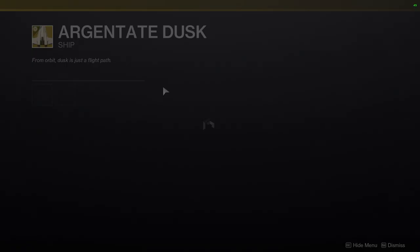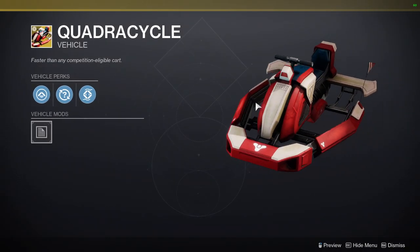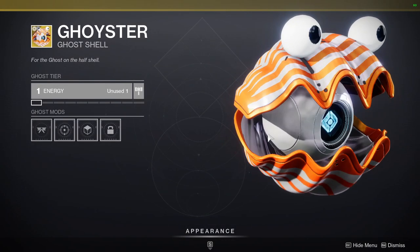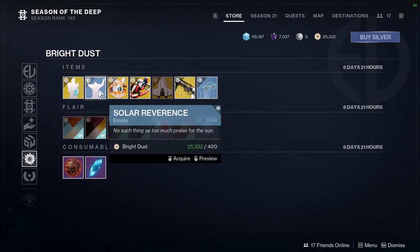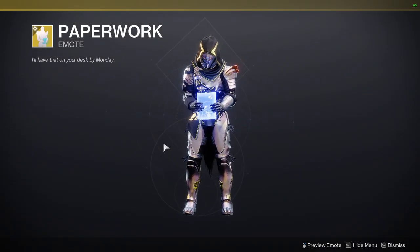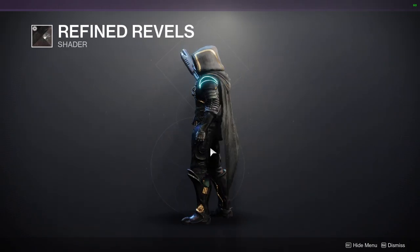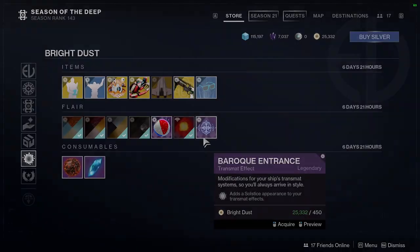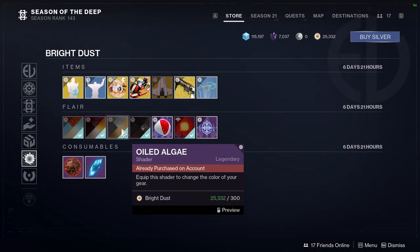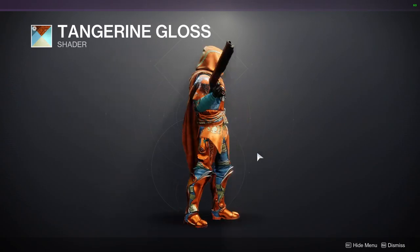We have Argentate Dusk — that looks goofy. We have Quadra Cycle, which I know some people are definitely going to pick up. We have Goister, which is a dumb name but it's cool. We have Solar Reverence. And then Paperwork. For the shaders: Refined Rebels again — very unfortunate they resold a shader that's already up there. Boiled Algae, I like this shader quite a bit, especially the black version. Pomegranate Gloss, which doesn't look bad. And Tangerine Gloss, which is terrible.